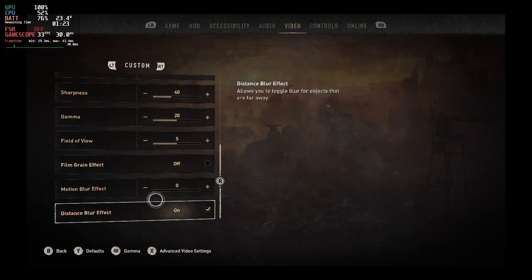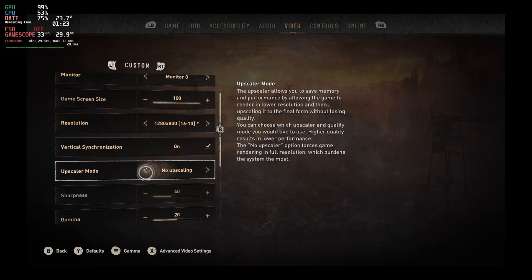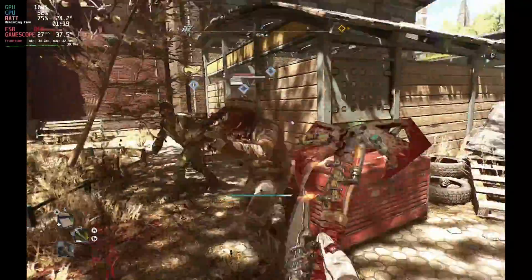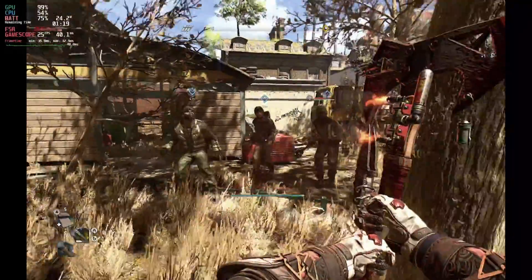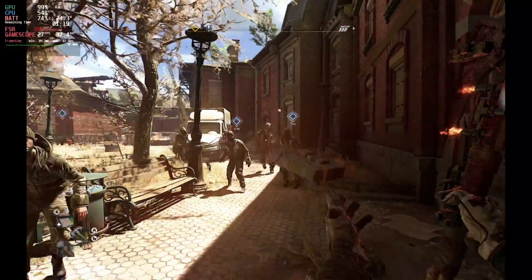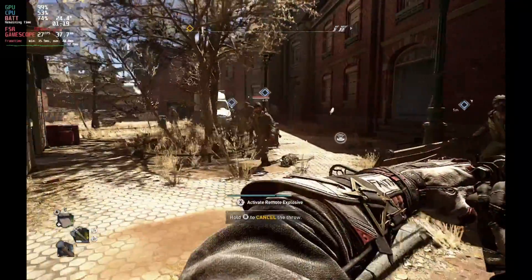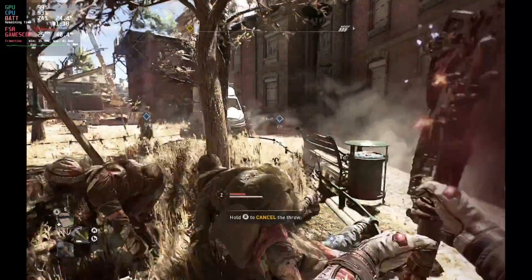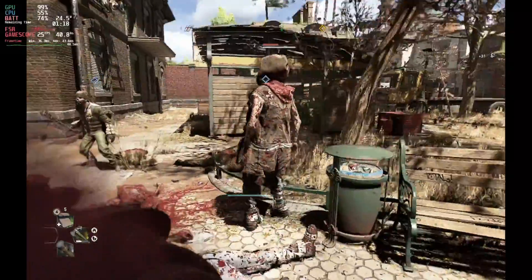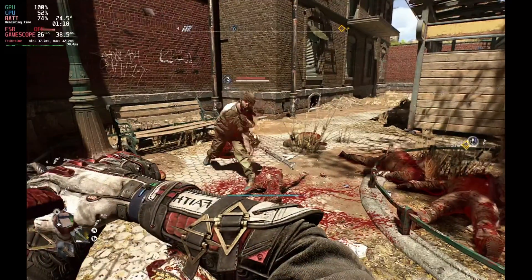You'll see how bad things get when we drop down to low in just a second, but first — what happens if we keep those medium settings but drop the upscaler from FSR to none at all? The frame rate drops dramatically and it gets quite stuttery. Even just moving around we're into the 20s already, and in combat we're in the mid-20 frames per second, which gets a little jumpy. The frame time is also creeping up to over 40 milliseconds. Although it's fairly stable around the mid-20s, it really does feel quite jerky because of that frame time, so I do recommend having at least some upscaling enabled to keep that frame time down.